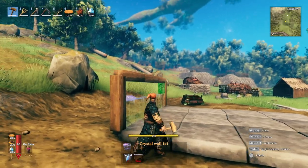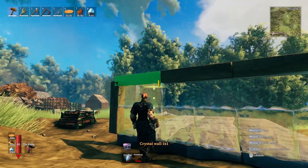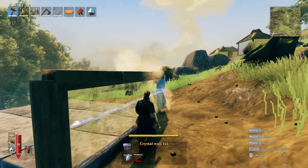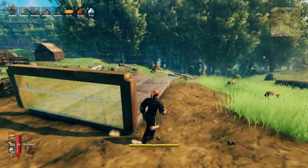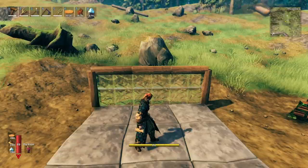You might have to position yourself a little finicky or get underneath it, but if you get close enough to see the bottom of the beam, you can place the glass wall pieces inside. After a bit of finagling, it goes in and you have a two-story-high glass wall.